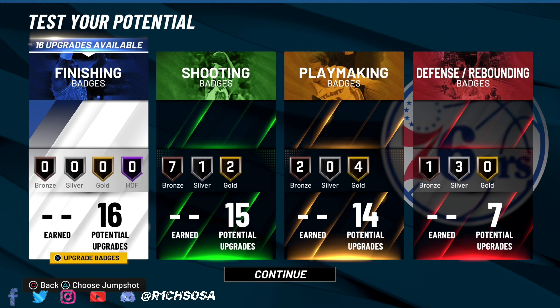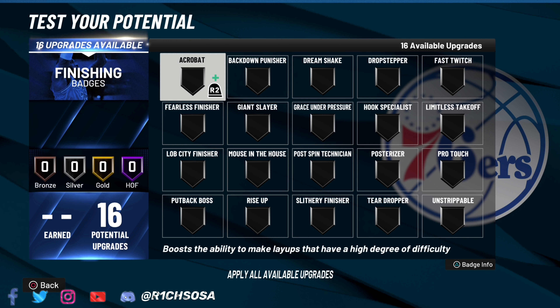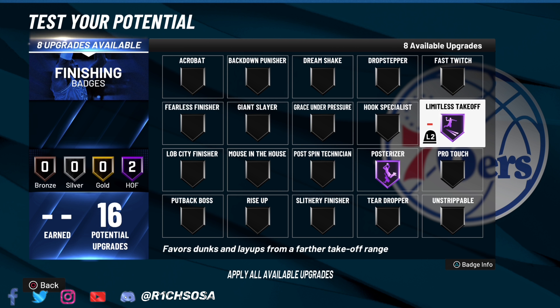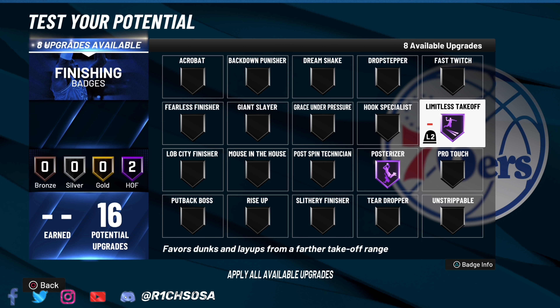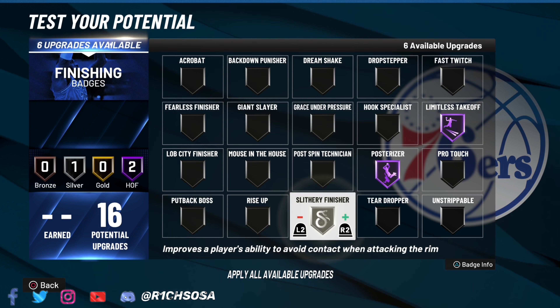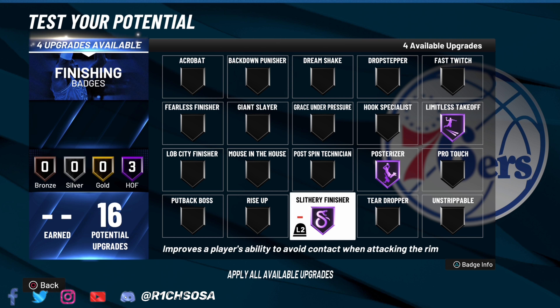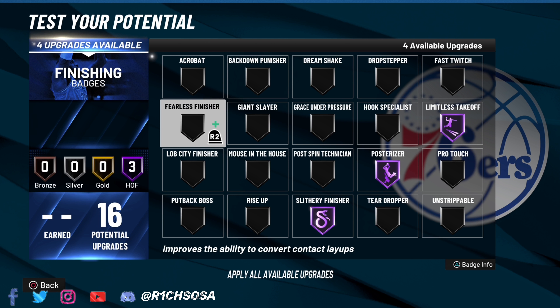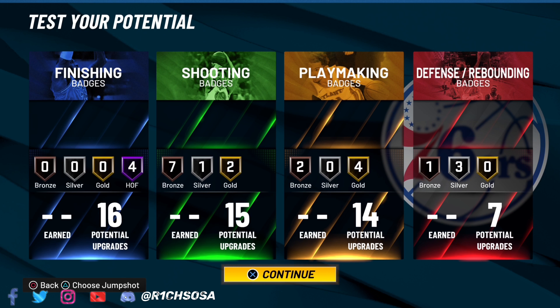For playmaking we have 14 badges to work with. I'm going with handles for days on gold as well as hyperdrive. With eight remaining, I'll throw in quick first step on gold. With five remaining, and keeping in mind these are preference-based, I'm going with bailout, unpluckable, and then gold quick chain. As long as you have these on, you're going to be really solid.